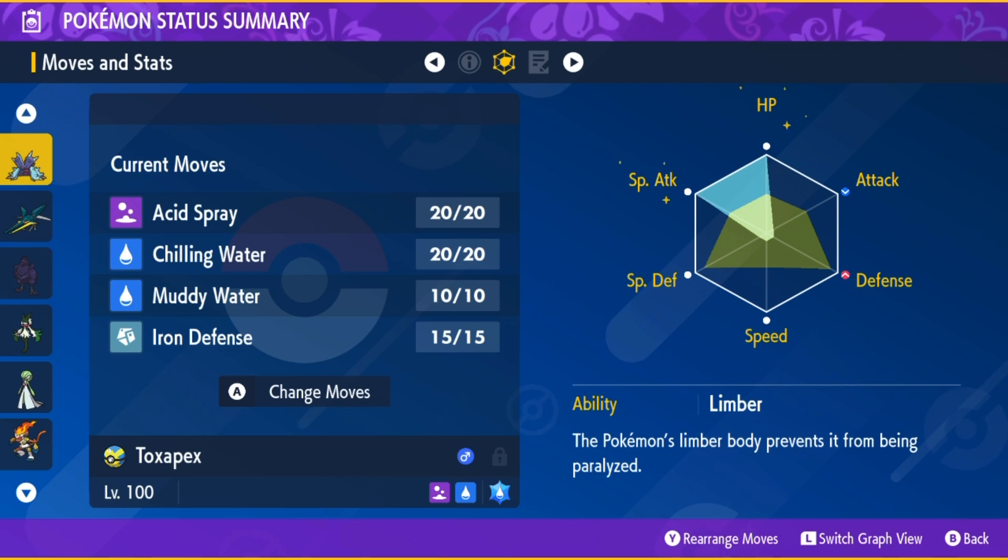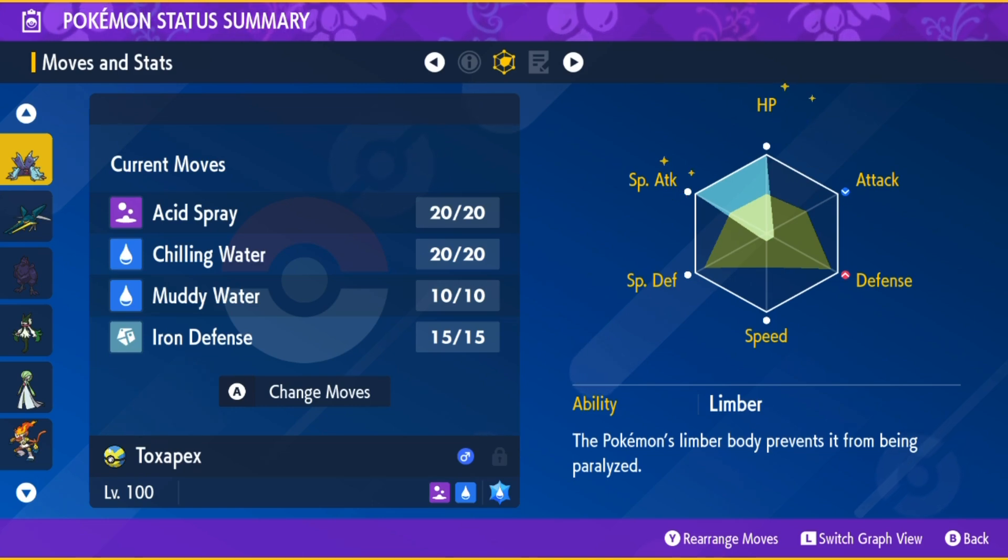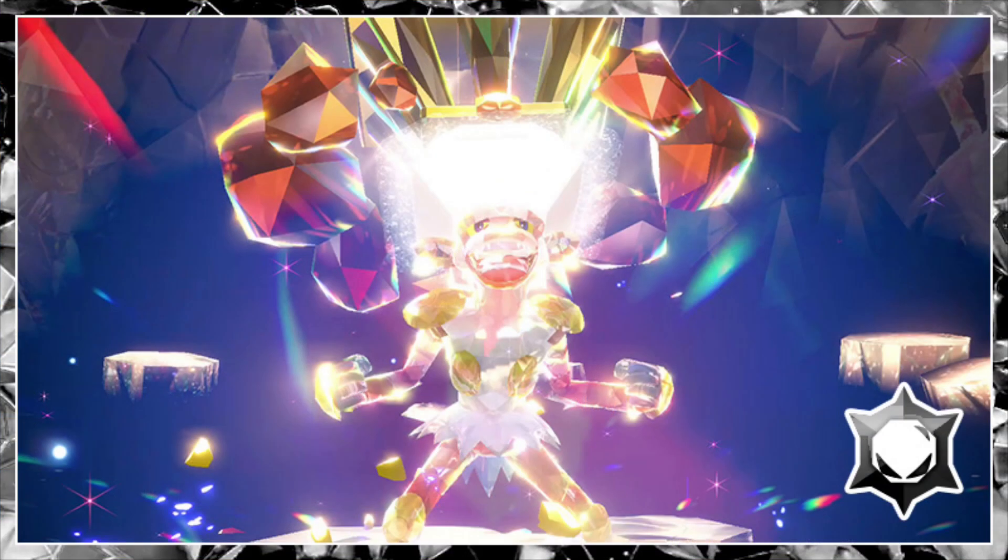Also Iron Defense to sharply boost Toxapex's Defense — which is already high — by two stages. Bold Nature, Max HP and Special Attack, and the ability Limber, which will prevent Toxapex from being potentially paralyzed by Infernape's Thunder Punch.